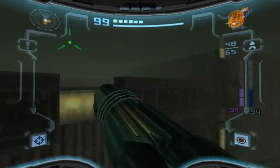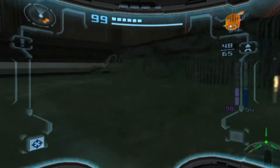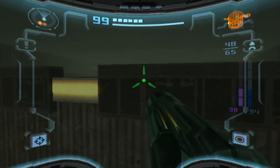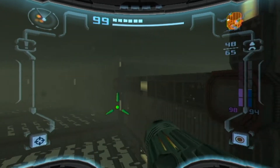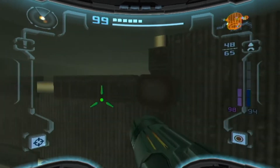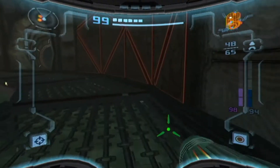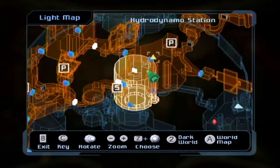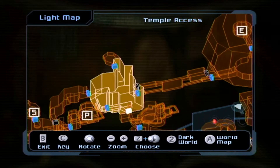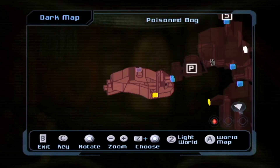Samus, come on! I can't get out of the water! I did it before so I know I can do it. Why can't Metroid swim, seriously? Okay folks, I'm gonna go to that purple door I saw way earlier — oh, but it's in the dark world. That's right, it's right here, so I'm just gonna cut when I get there.